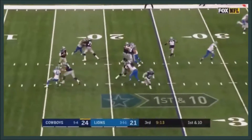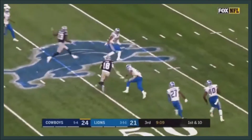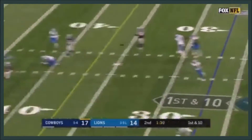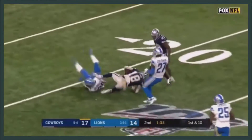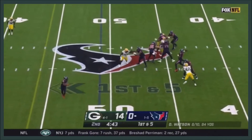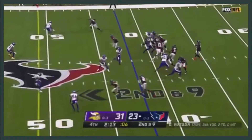Fake to Elliott, Prescott has all kinds of time, fires a dart to Cobb who's wide open. Randall Cobb still running, lofting over the middle — he's got a man wide open, a big gainer. It's Randall Cobb running free. Play action on first down as Watson fires downfield.